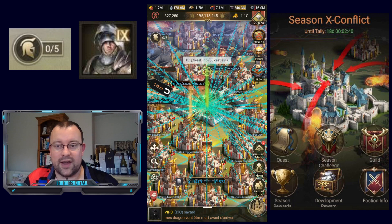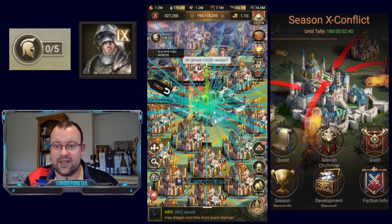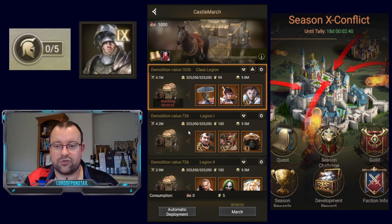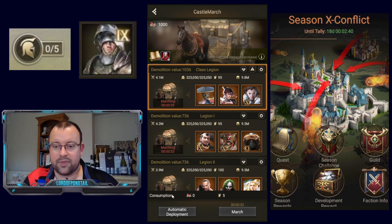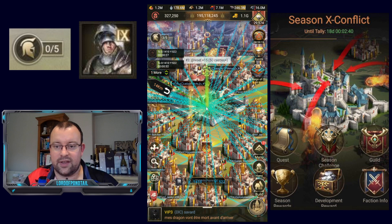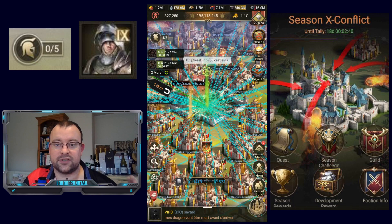And now onto the topic of this video. As you can see, I'm back on the Eden map today and we are currently taking a level 4 town. We're trying to increase our faction score. We are already well ahead on the map, but the main topic of this video that I do want to talk about is Footman Legions.